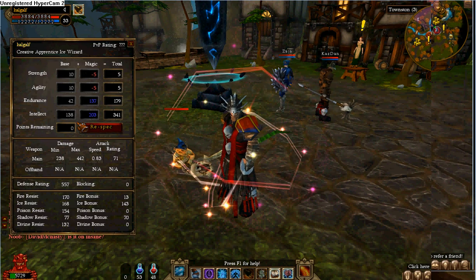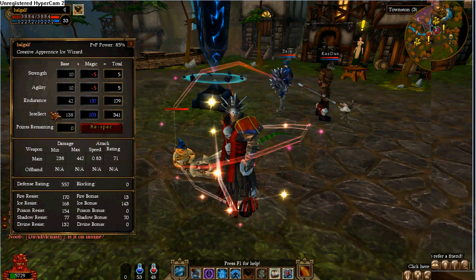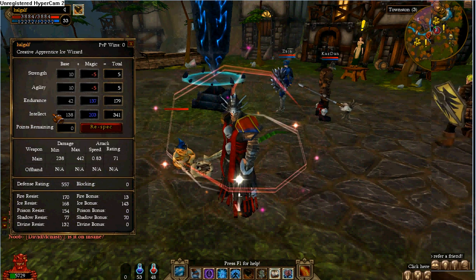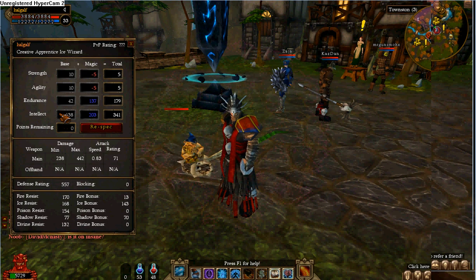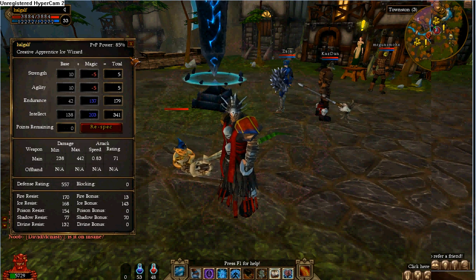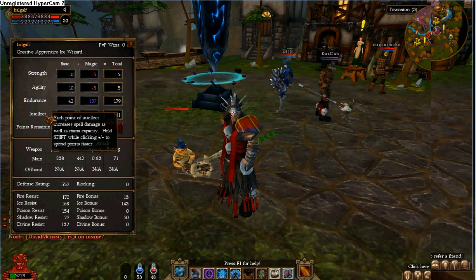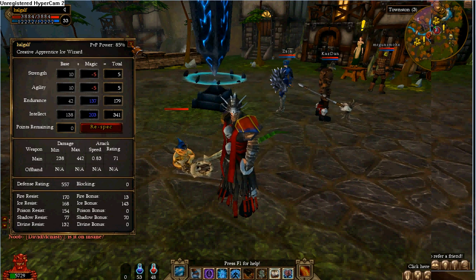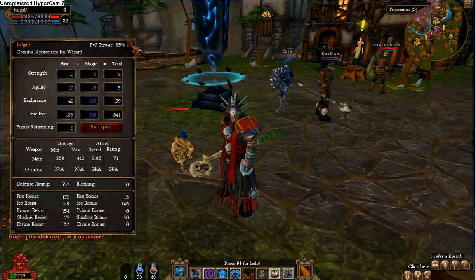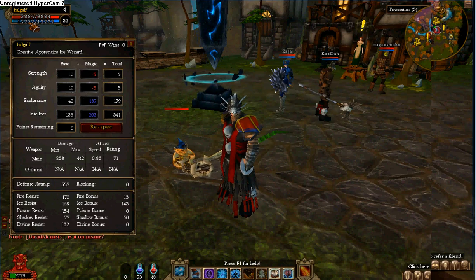When I level up, the best thing I do with mages: on intellect, you get five points when you level — put four into intellect and one into endurance. Intellect is your mana and how much damage you can pull off. Endurance is how fast you run and your health. So as you can tell, my mana is 12,000 and my health is 3,000.